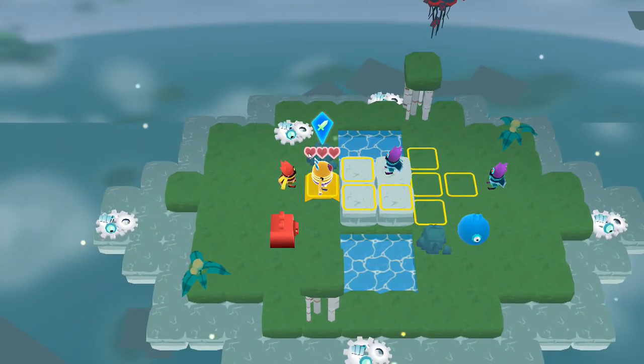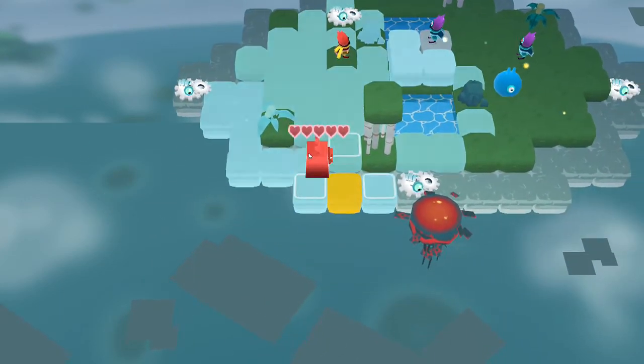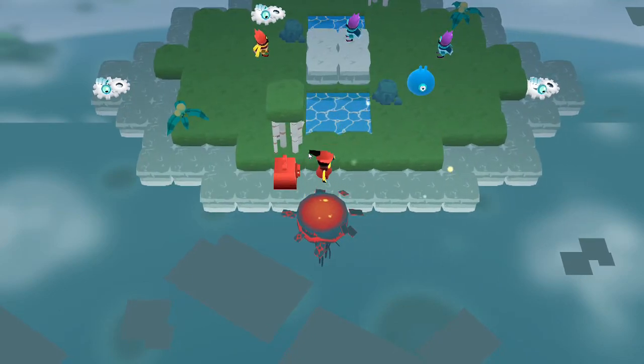The mages have the second strongest attack out of all the units — they hit for three. The Core also has a pretty strong attack and has the most hit points.